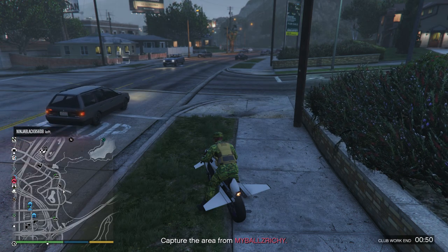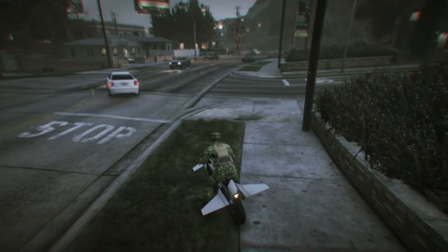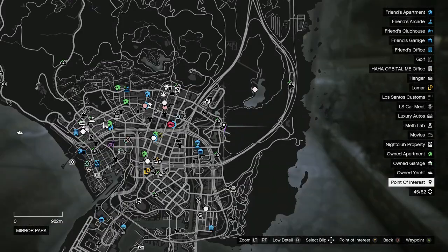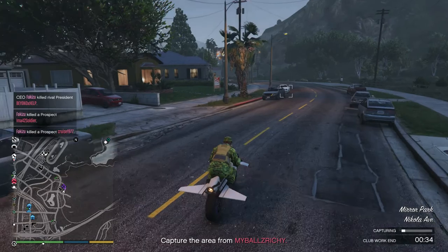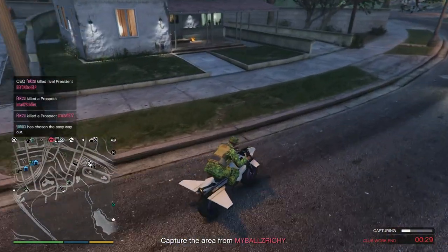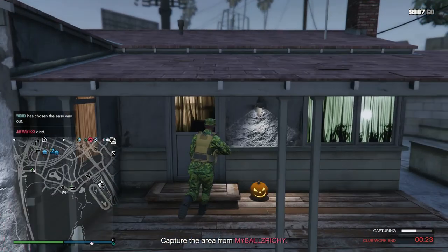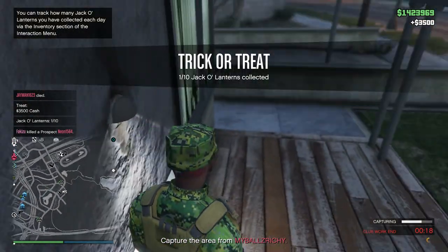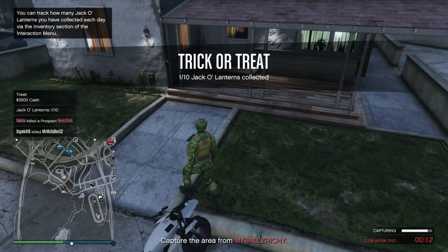G'day guys, this is number one of the Jack O' Lanterns area. I'm just about to drive through it — it is right here at this house, near the casino. I'll show you where it is. The house on the left, just up here. I got 3,500 cash, so that's that one. It's pretty simple to do, as you can see — it's right there.